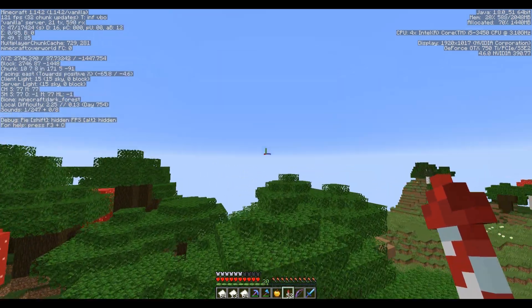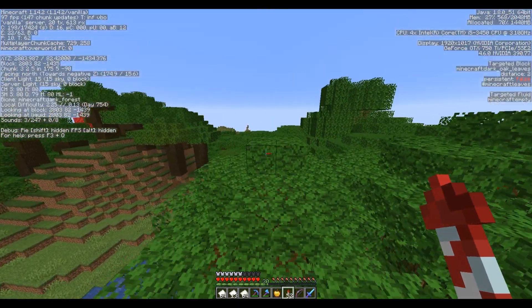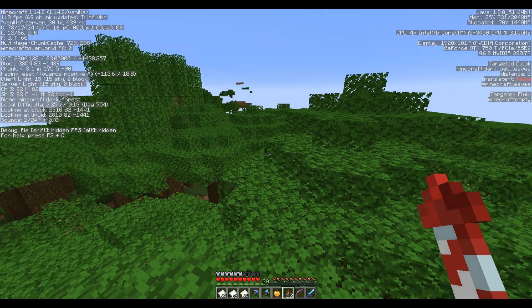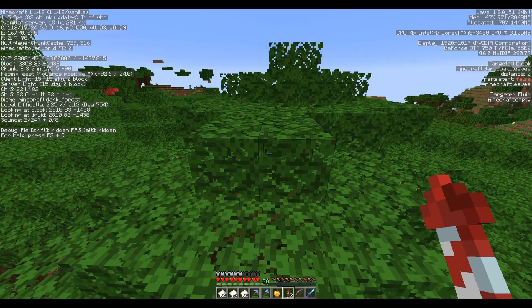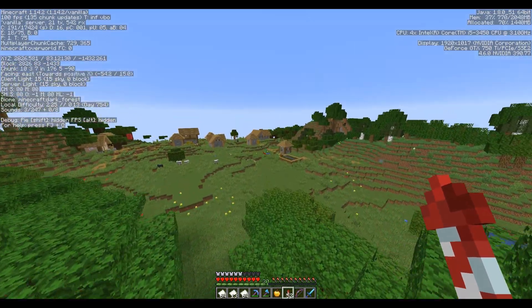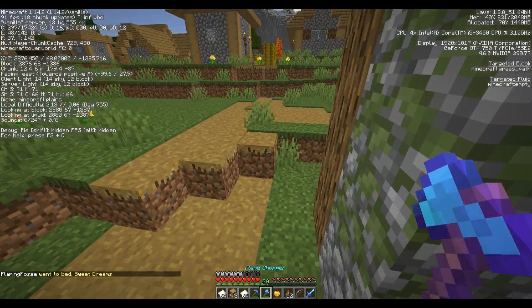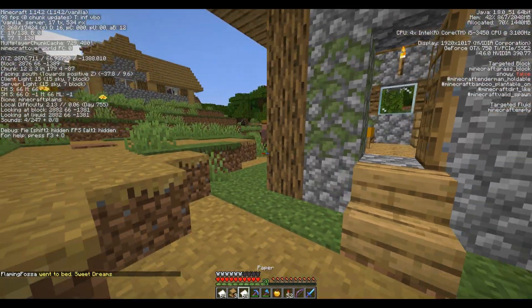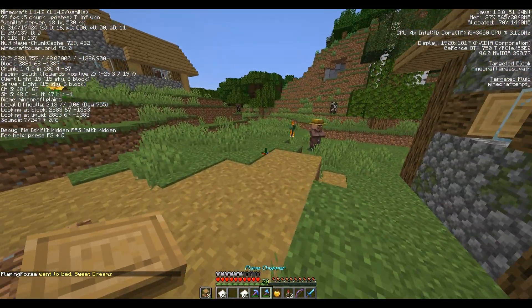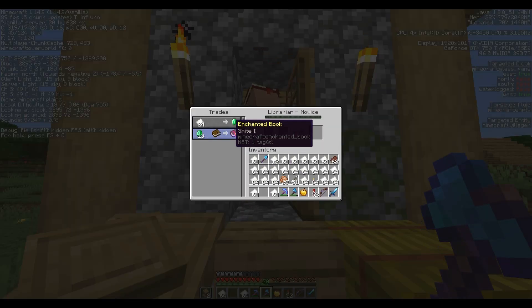Oh, an outpost! We could potentially fight off a raid — I don't know if I want to though right now, I just want to get paper. Let's do that and then go for that outpost. Daytime is upon us. Time to get some of those nice emeralds.